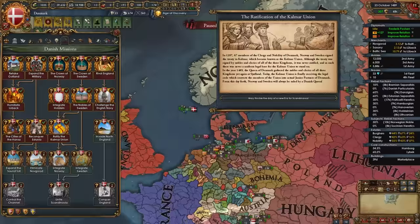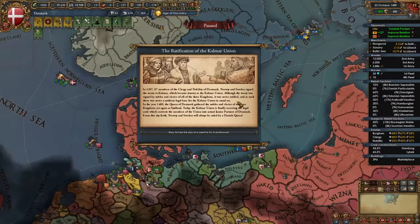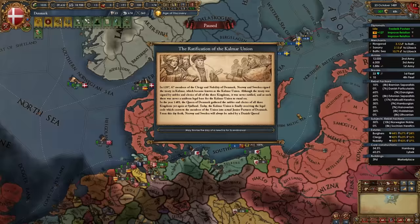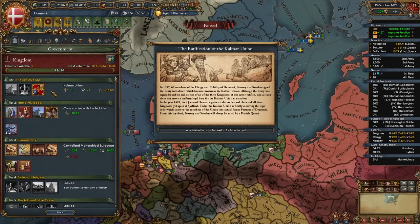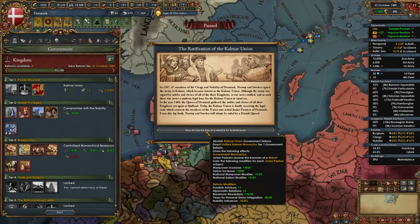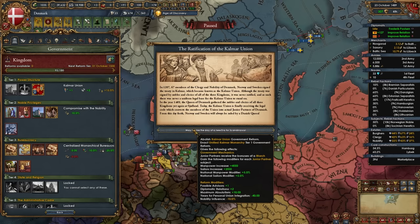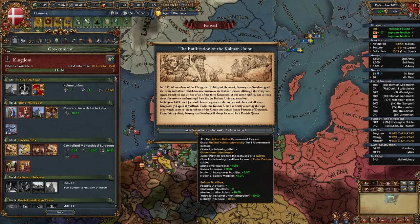When you take the mission Ratify the Kalmar Union, you gain a level 2 center of trade in the Lomé province upgraded to max level 2. Most importantly, the event Ratification of the Kalmar Union fires — you should be able to complete requirements by around the 1520s. You abolish the Kalmar Union government reform and become the Unified Kalmar Monarchy. Junior partners receive the bonuses of a march, and for each junior partner you gain plus 4k manpower, plus 2k sailors, plus 5% manpower, and plus 5% sailors — times two for Norway and Sweden. You also gain plus 1 possible advisor, plus 2 diplomatic relations, plus 10 max absolutism, and minus 40 years for personal union integration.